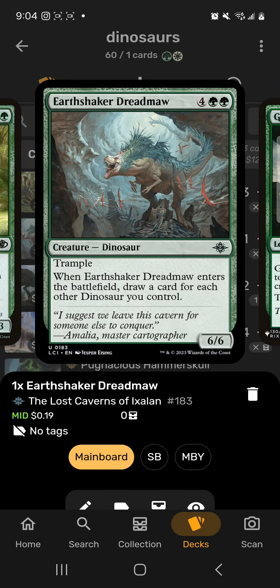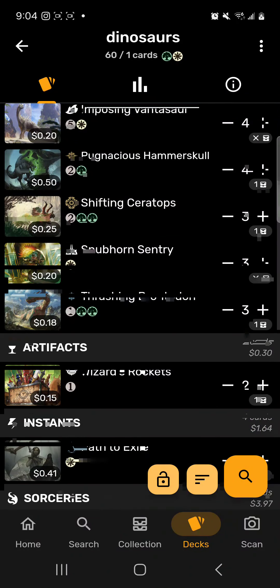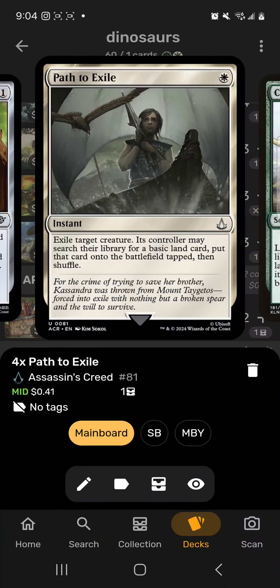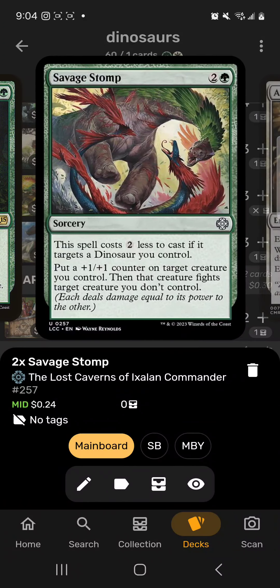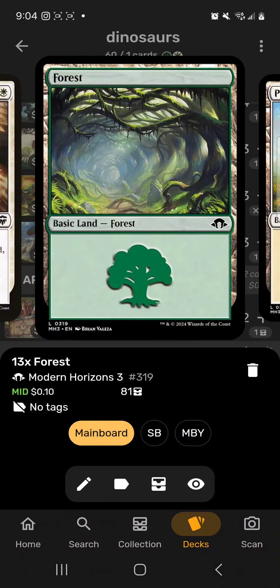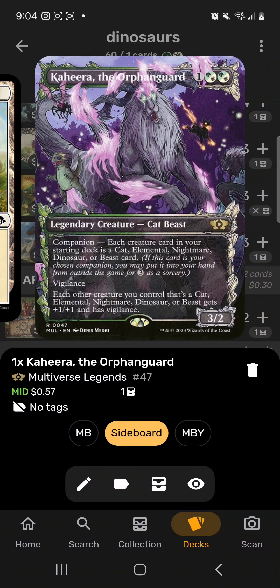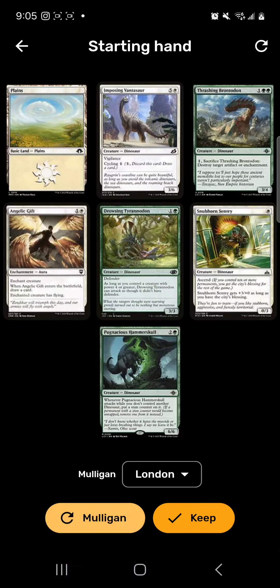We're playing Wizards Rockets for draw, Path to Exile for removal, Commune with Dinosaurs to get more dinosaurs in hand, Life's Legacy for draw, Savage Stomp as removal, and Angelic Gift because a lot of dinosaurs have trample already — but the flying plus trample combo is pretty hard to get around. We're playing Forests and Plains. Kihira, the Orphan Guard is the only sideboard card in any of these decks — I thought it'd be cool to build a deck with a companion.